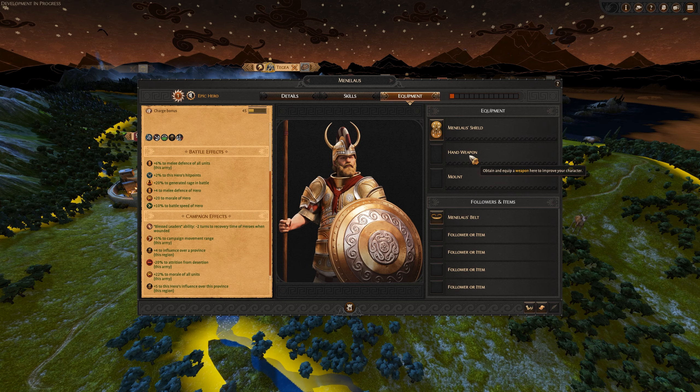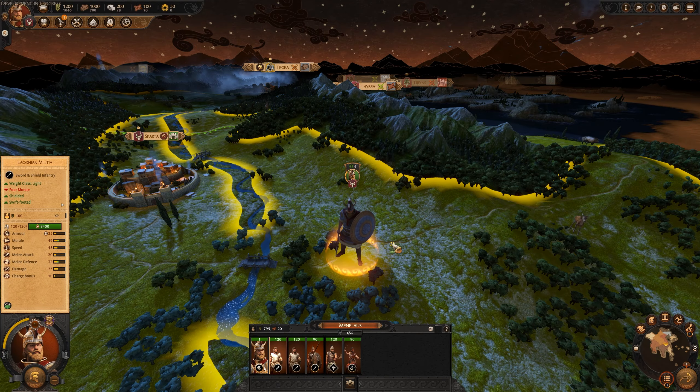Equipment is just the same as you would always expect — you have your shield, your hand weapon, your mount, and different items that you'll gain as you play through the game. Typical standard fare there.